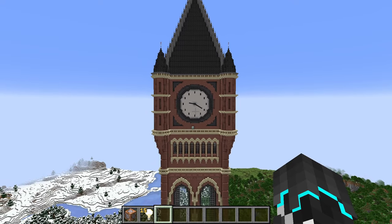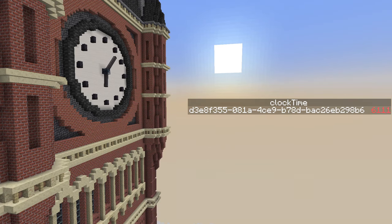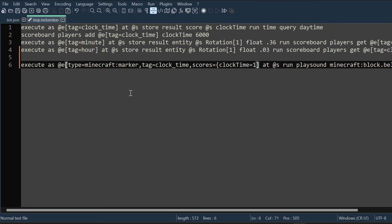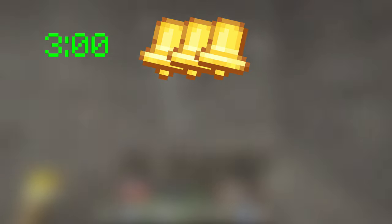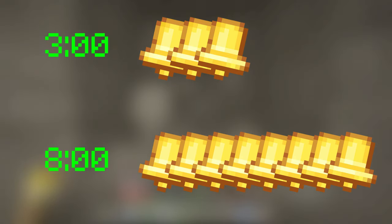So now that we got the clock working, I wanted to add a ringing bell. For this, I just use the time scoreboard from earlier on the marker entity, and I check at certain times to play the sound of a player ringing a bell, but it's pitched way down because the bell is supposed to be massive. Originally, it was supposed to ring out every hour to announce the time — so three rings for three o'clock, eight rings for eight, and so on.